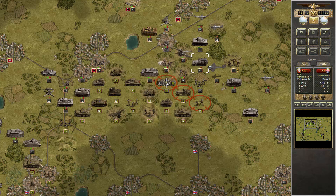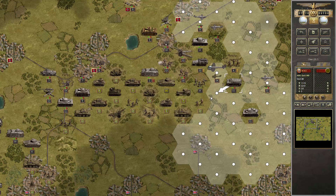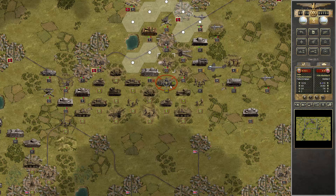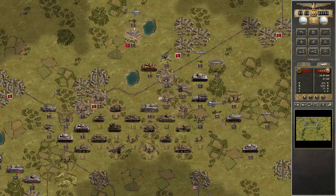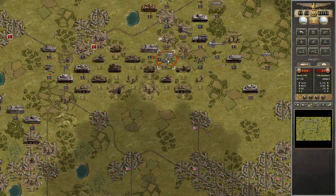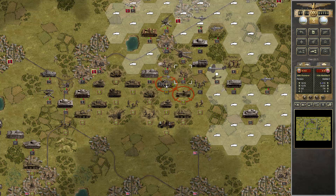We don't need extreme amounts. That was better — four damage. But we still don't have the power to force this retreat here. Maybe we will risk the tactical bomber here. Four damage. Here it is. Now we can force the surrender. It's not worth a lot anymore, but everything counts, I guess.